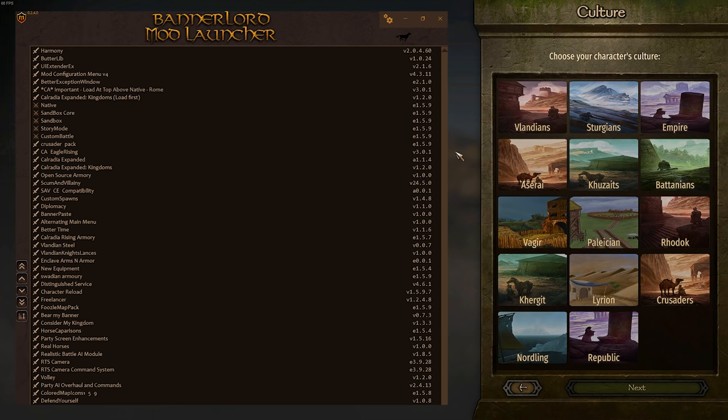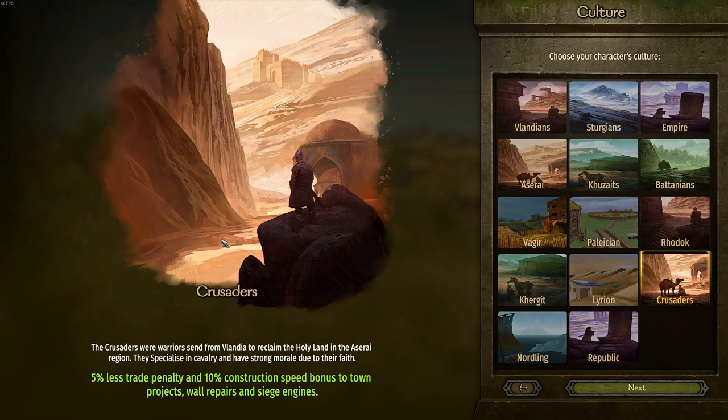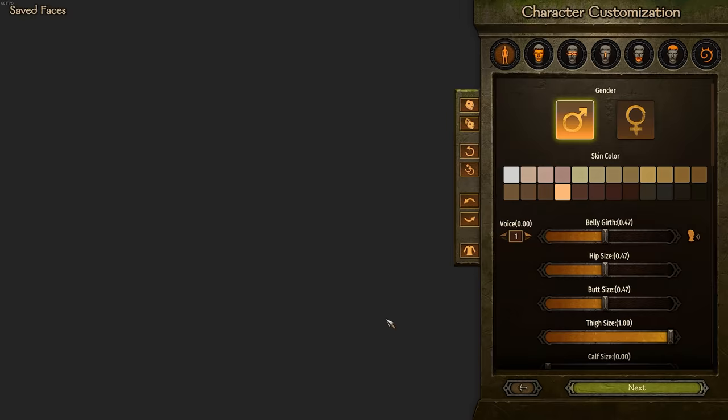As you can see, we have our very own Crusader culture. Right now we get a nice little trade penalty reduction — we're out in the desert trading spices and exotic goods back into the West and making a little money. We also get a nice little construction speed bonus. Nothing too crazy, but still nice nonetheless.